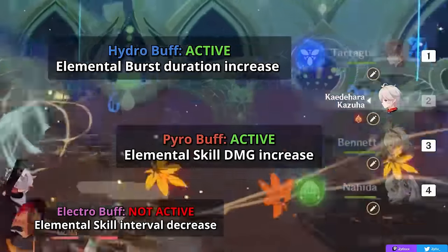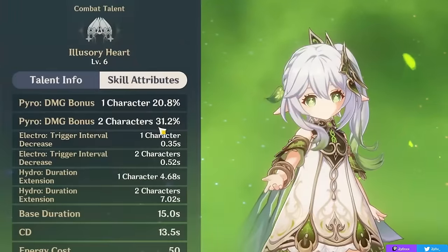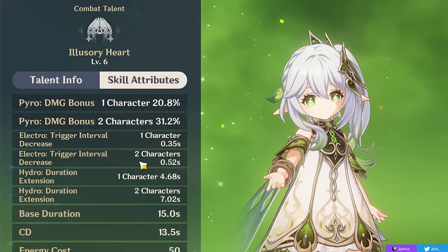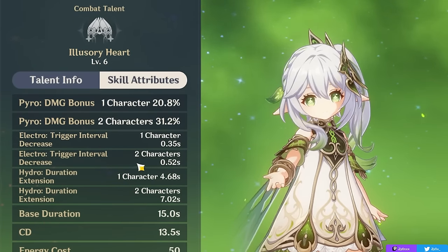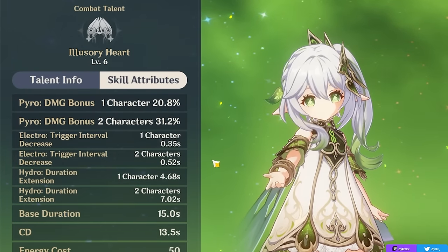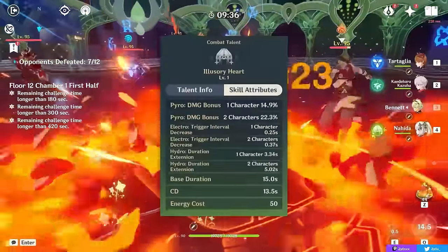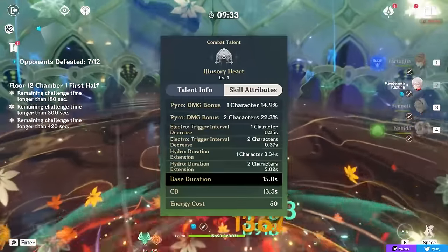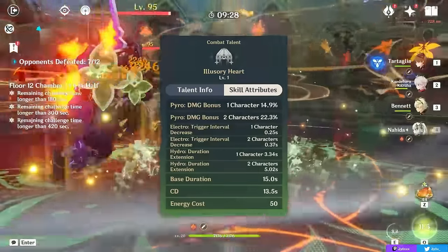You get bonus effects for every Pyro, Electro, or Hydro character you run, and you can stack these effects. Pyro increases the damage of your skill's mark, Electro decreases the trigger interval so you apply Dendro and deal damage more often — instead of every 2.5 seconds, it becomes around every 2 seconds with two Electro characters — and Hydro increases the duration of your burst. Even the base duration is already longer than its cooldown, with 15 seconds of uptime on a 13.5 second cooldown, meaning you can pretty much always have this burst active.